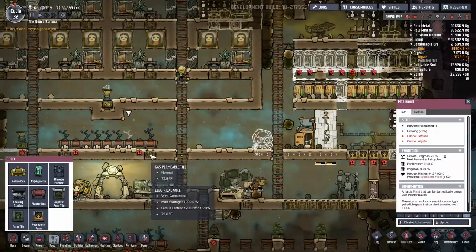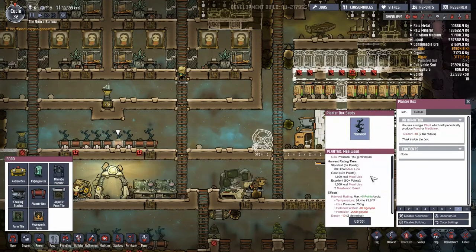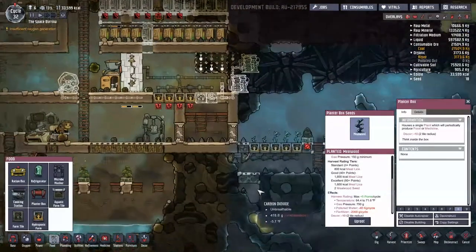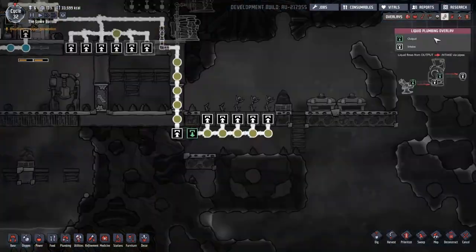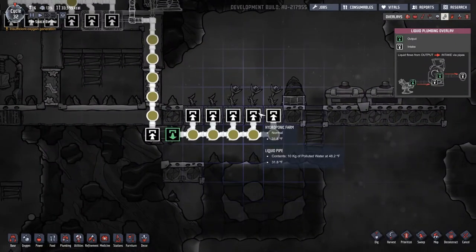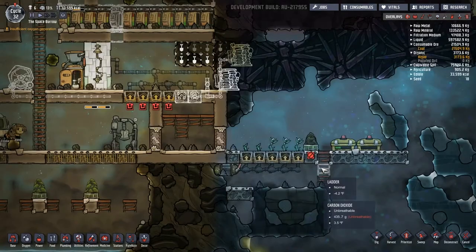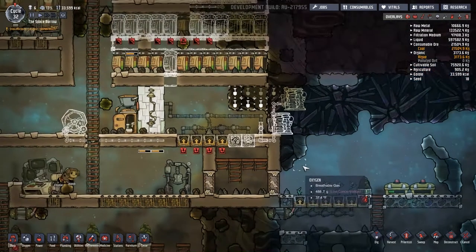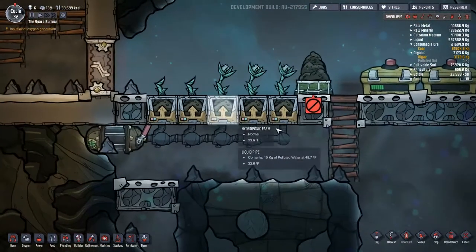Over here, these guys in the planter box want polluted water. So we have got a whole bunch of polluted water trying to be shoved into something that wants clean water. That's a problem. What I was going to do was swap this out with Mealwood to try to see if Mealwood would grow here.